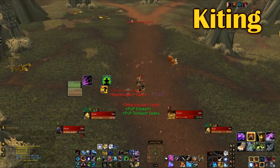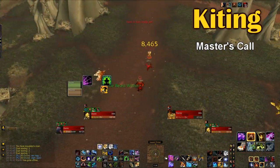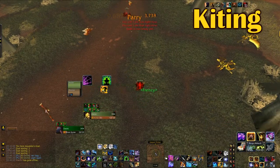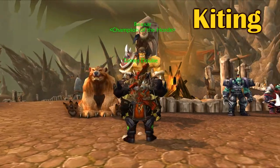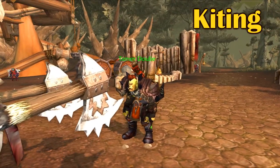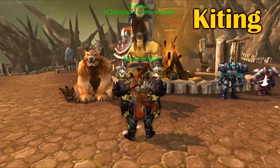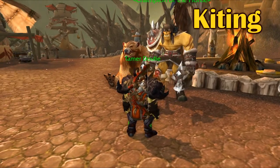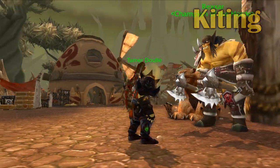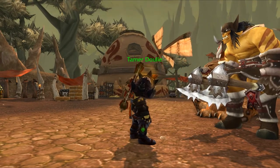In this clip, I pop Trinket, Beast's Wrath, and Master's Call all at the same time and try to get away. It worked and I got away, but the next time I get leaped on, or charged, or shockwaved, I don't have anything left to get out. The whole one cooldown per getaway way of thinking helps you to not waste your cooldowns.